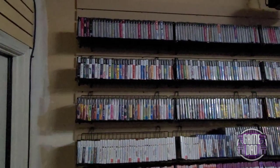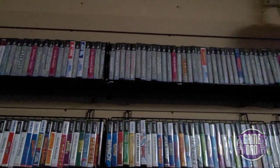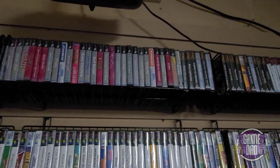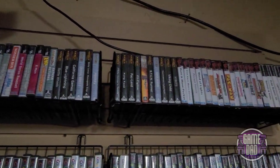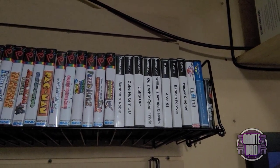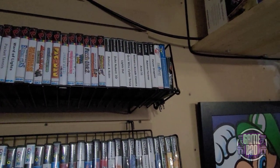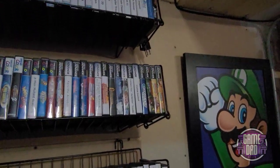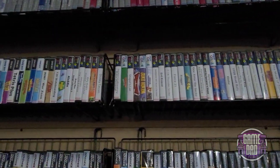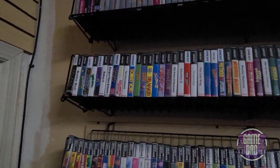We're going to start right with the games. Up top here I have everything separated by console and alphabetical from there. We've got Game Gear games, Atari Lynx, Neo Geo Pocket and Pocket Color. Then some of the greatest consoles ever: the Game.com and R-Zone. Moving on we have Wonderswan Color, N-Gage — gotta love that taco game console. Here we have some Game Boy Advance, Game Boy Color, and moving on down there are the Game Boy games.